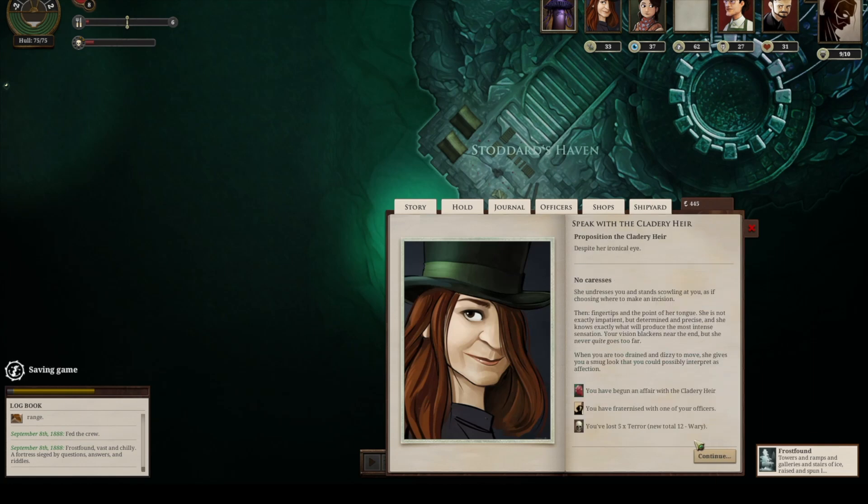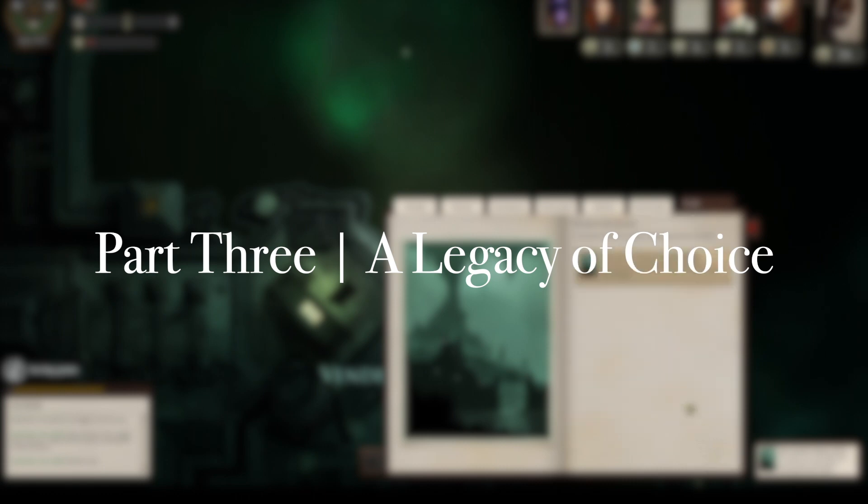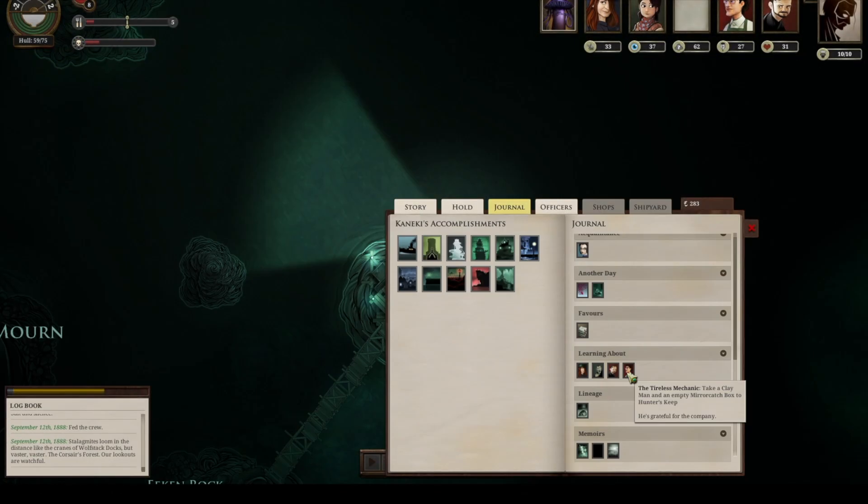It's interesting because this is actually not true of you. The Zee Captain you play is not part of this passive story cycle. When you open a certain section of the Gazetteer — which is your menu — you can go to Legacy. In Legacy, it tells you how many Zee Captains have died previously before your current one. That's it — the only piece of information in there.